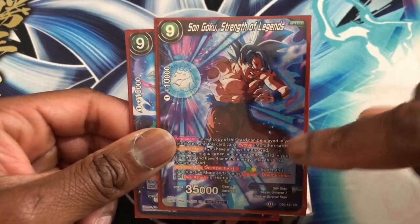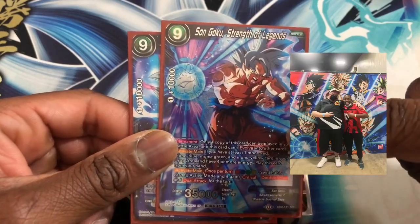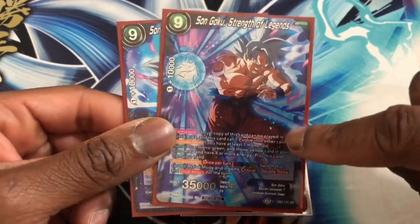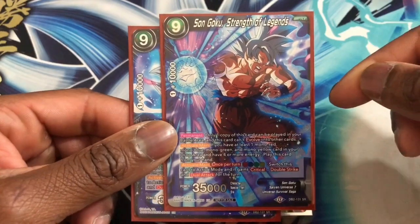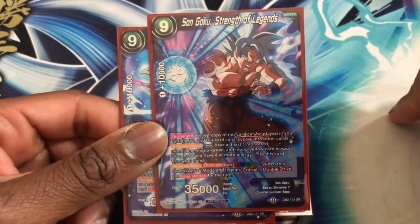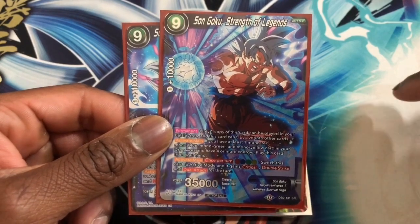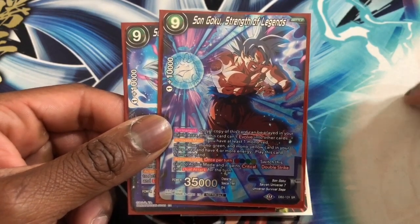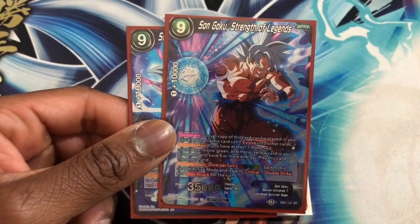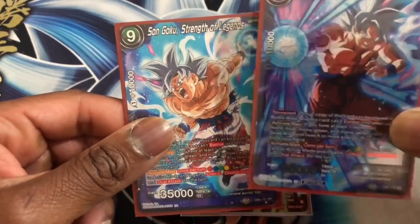Next we run two Son Goku Strength of Legends — this is the one from the starter deck. Shout out to Veteran Champion, a goat in the Dragon Ball Super card game, Jordan Marco — he gave me this card as a gift so I figured I'd use the goat's gift in my deck. This is a boss monster and technically a SER to an extent, though you can't evolve into other cards with it. Activate Main: if you have at least one red, one blue, one green, and one yellow card in your drop and four or more energy, play this card from your hand for free. Once per turn you switch this card to active mode — it gains crit, double strike, and dual attack for the turn. The artwork on here is beautiful.